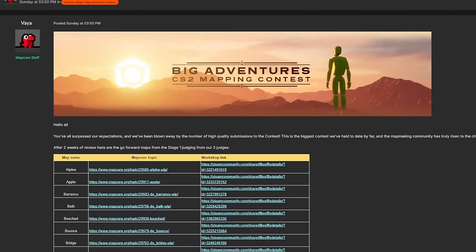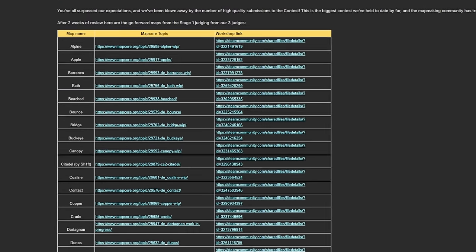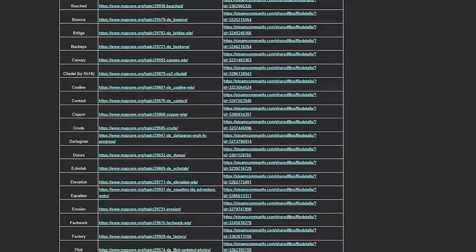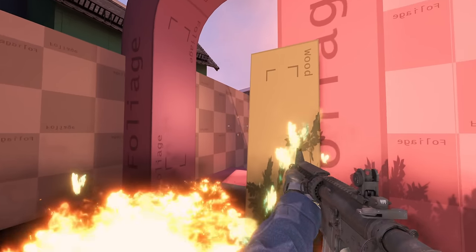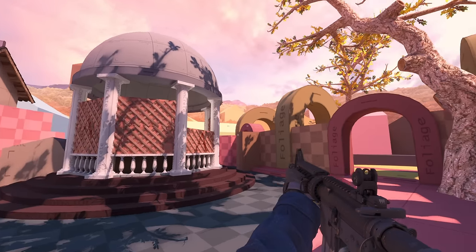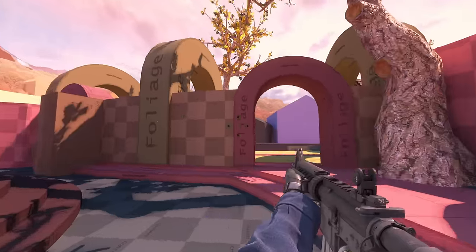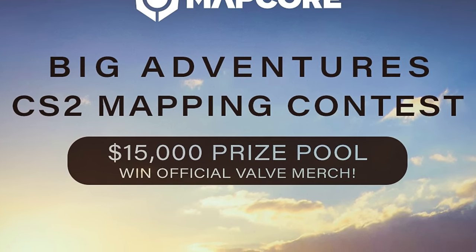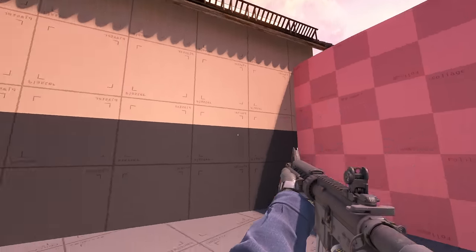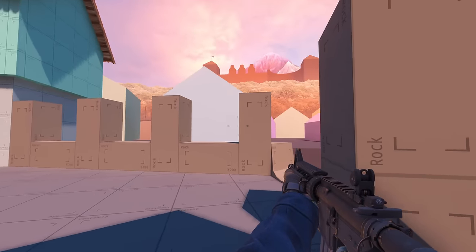MapCore announced the end of the first stage of the competition called Big Adventures. The goal of the competition is to create a unique map from scratch based on a given topic. Almost 60 maps passed to the second round, and now the participants will begin to polish and create visuals for their maps. The winners will receive a cash prize, merch from Valve, and a chance to get into the game, as the developers have always looked into the finalists' maps of such competitions.